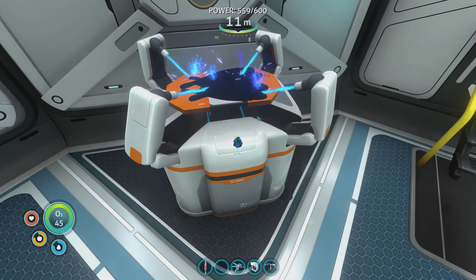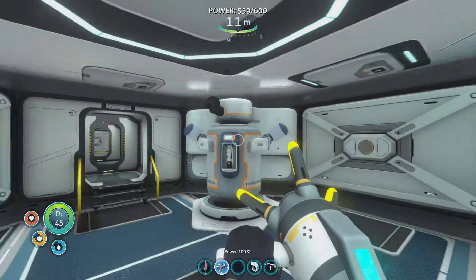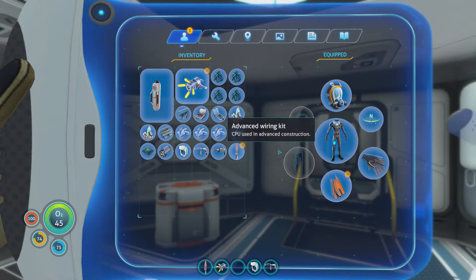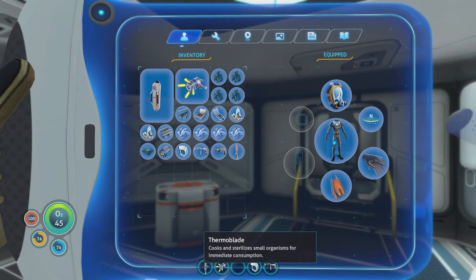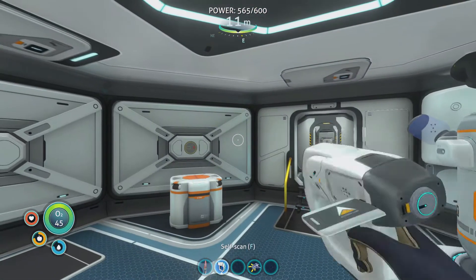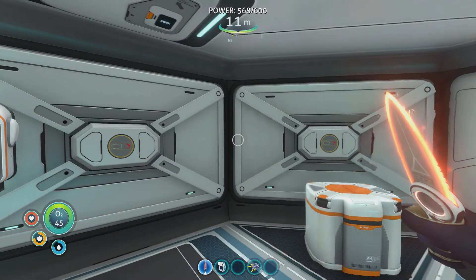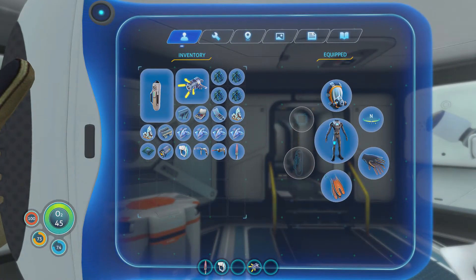Let's go with the ultra glide fins and propulsion cannon — applies percussive force to entities in range, so it could be used as a bit of a weapon. So I've got a nice little propulsion cannon now. This has been equipped already. Thermo blade is there. So we've got the cannon and we've got the fins.